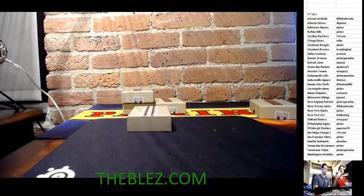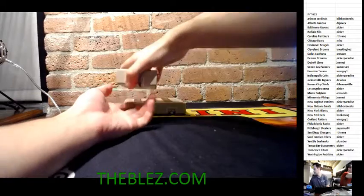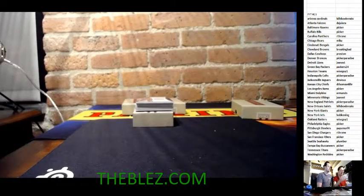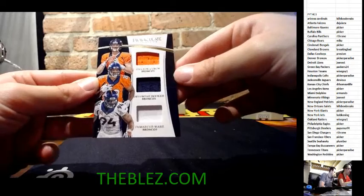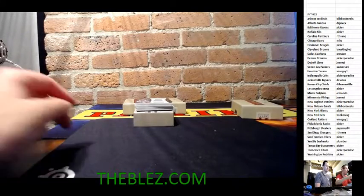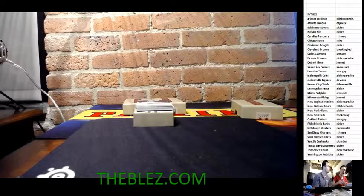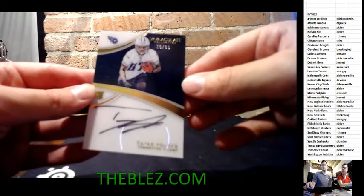We've got JJ Lott base, 60 of 99. Then a triple jersey card for the Denver Broncos — Davante Booker and DeMarcus Ware in his Broncos uniform, 11 of 49. Then a triple patch card for the LA Rams of Jared Goff, Todd Gurley, and Pharrell Cooper, four of ten. And another acetate rookie autograph of Tajay Sharp, 25 of 99.